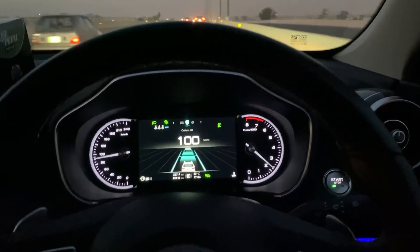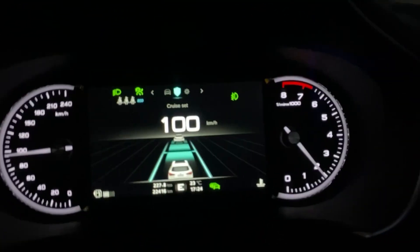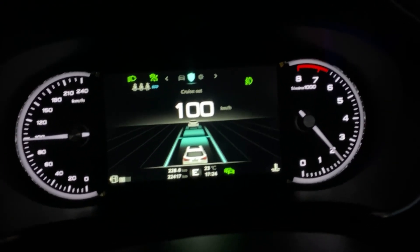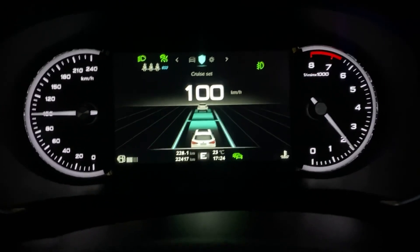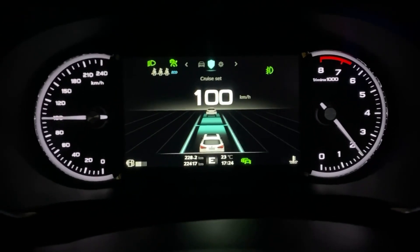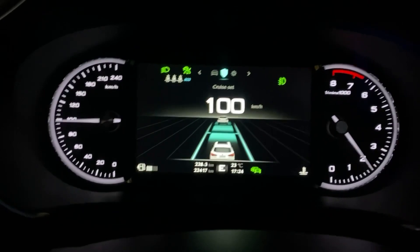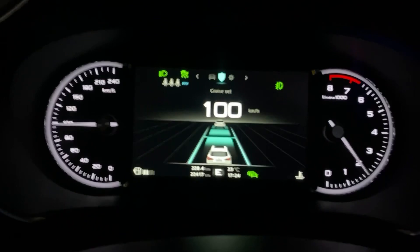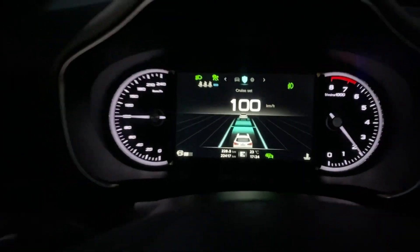You can see at the top right there's no icon for the lane assist — I've turned it off — only the MG Pilot icon is on. That's why all these features are still enabled. Whenever MG Pilot is enabled but individual options are turned off, it still enables all features under MG Pilot without you selecting them individually.